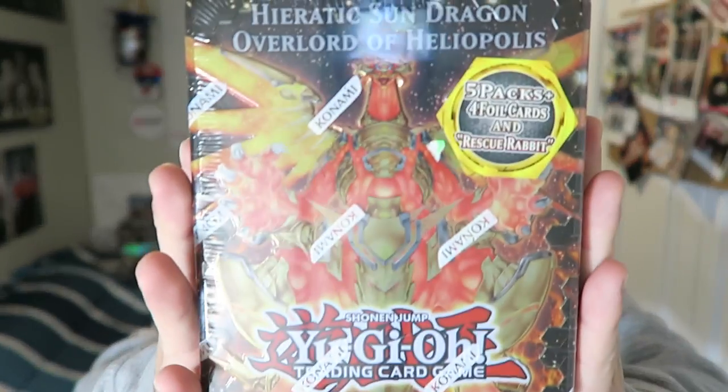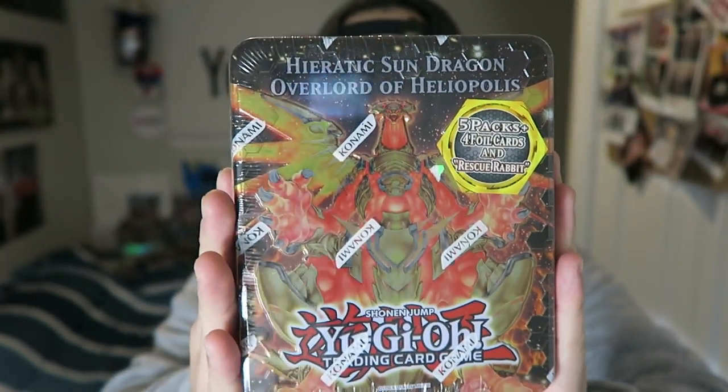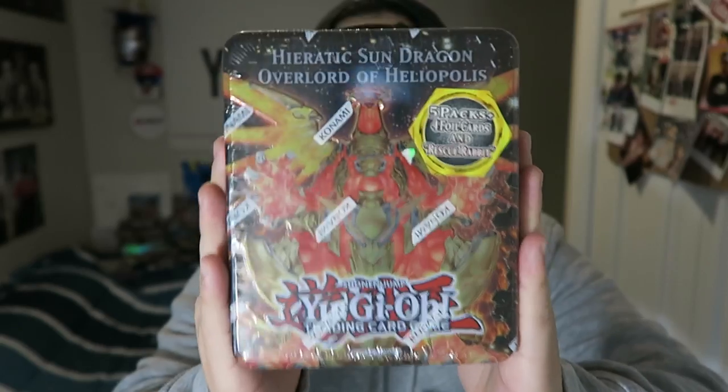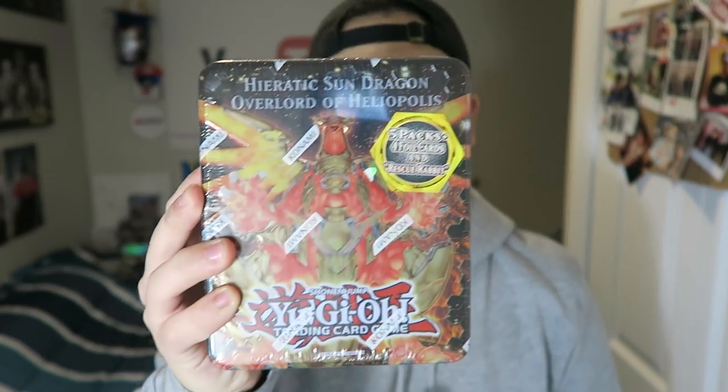Thank you guys so much for tuning in to these amazing episodes. In today's video, guys, I got you guys a 2012 Wave Collectible Tin — the Sun Dragon Overlord Heliopolis Tin opening, which is going to be really awesome. This video is brought to you guys by 41games.ca, so make sure you guys check out their website in the description box below if you want to get your Heliopolis Tin today.